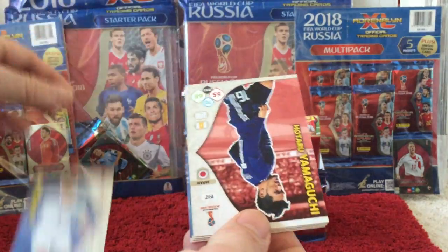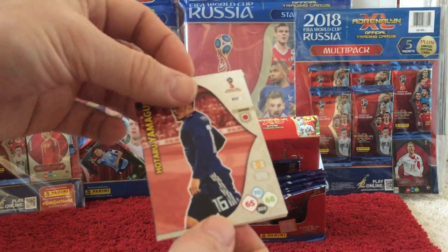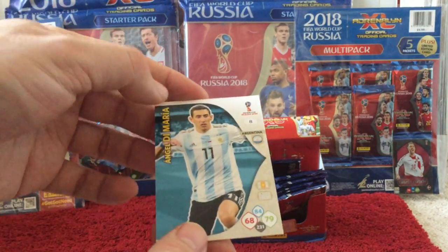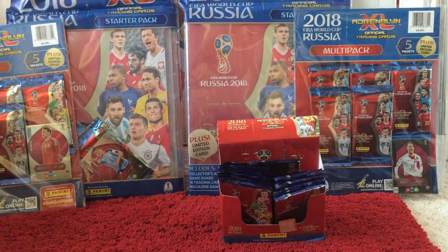Lustig, Bertrand — another England player — Mariano, Yamaguchi, Alyu, Di Maria, and Falcao.